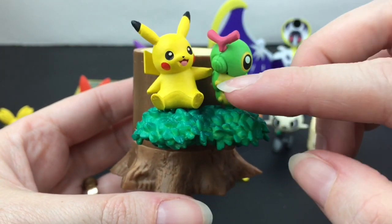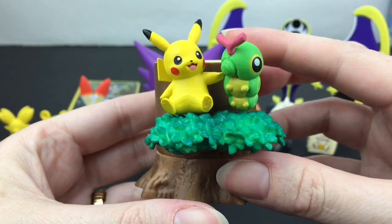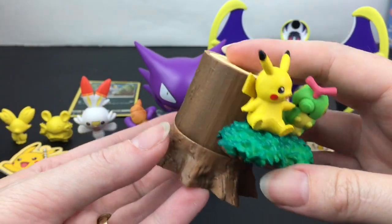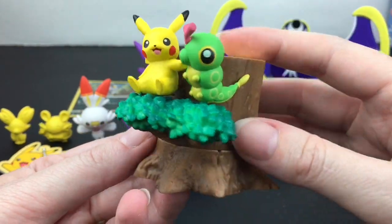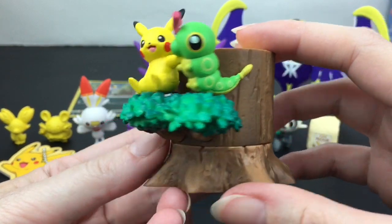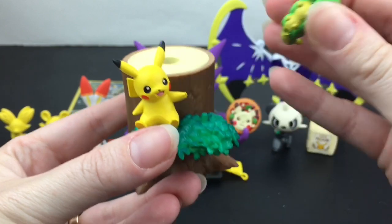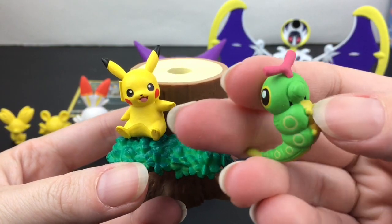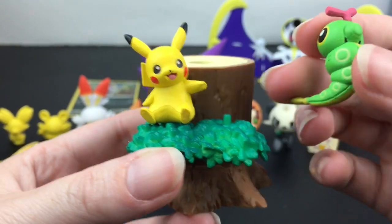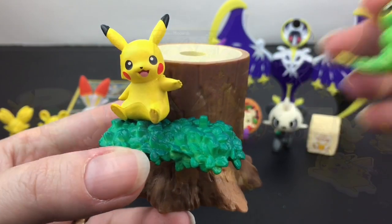Let's get these little cuties put together. Here's our set — how sweet is that little pose! You have Pikachu sitting with his arm extended to Caterpie; that is kind of precious. What's cool is that every set comes with the base, so in case you don't collect the whole series you can still display it as a tree. When you get all the pieces, of course, you would only need one base. These do have pegs that they snap into, so they fit in rather securely, and they are very nicely done minifigures. I can't wait to open more in this series!